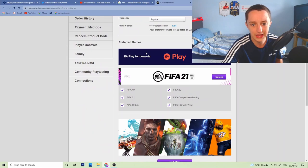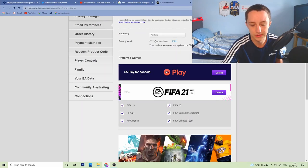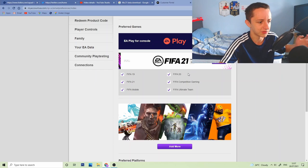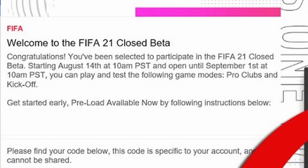Also, make sure that you've got preferred games set, that you've got FIFA. I've got EA Access, so hopefully they see that and hopefully I get a code. I've got one on FIFA 20 and FIFA 21 — they were the Volta and Kickoff ones.